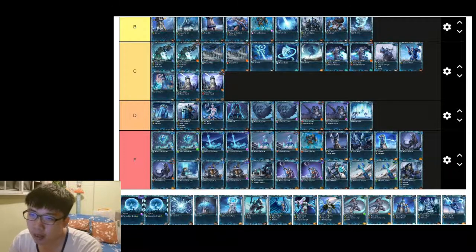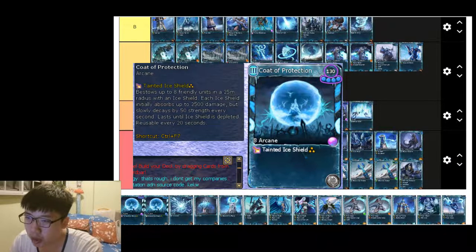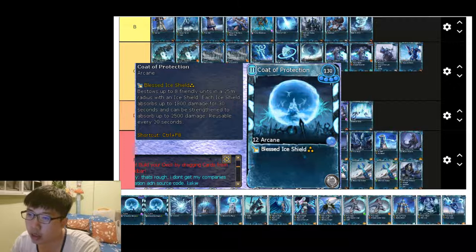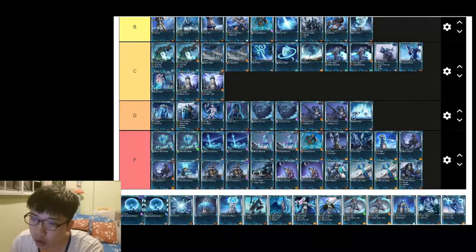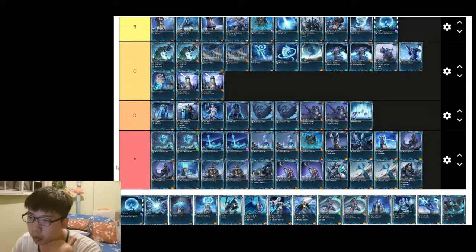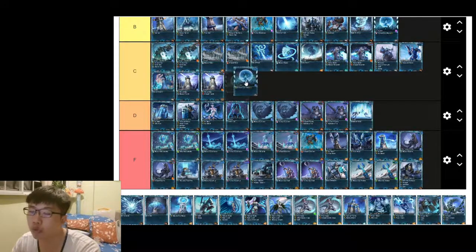Next up is Code of Protection. The shadow affinity casts an Eye Shield that absorbs up to 2500 damage, but it depletes by 50 health per second. The frost affinity gives 1800 damage absorption but the Eye Shield doesn't deplete over time. It really depends on what you want, but I think the shadow affinity is better — B tier. The frost affinity is C tier because it's not the full Eye Shield.